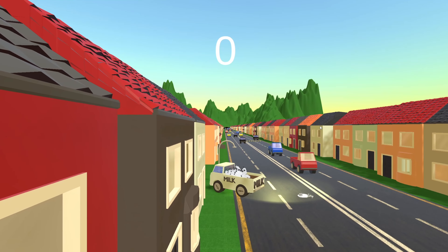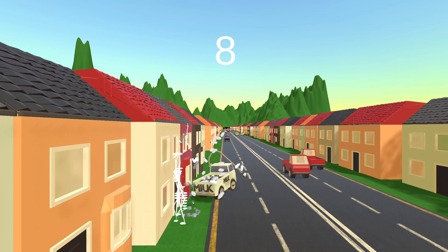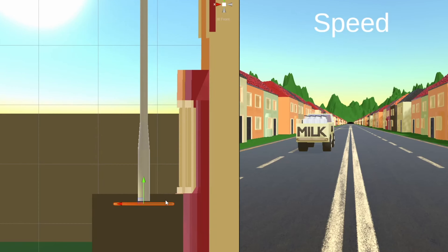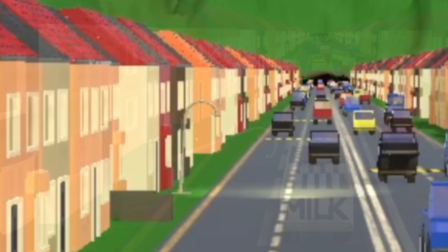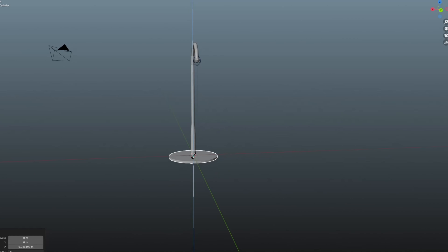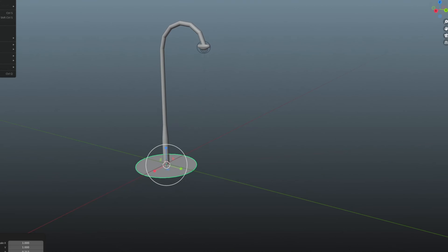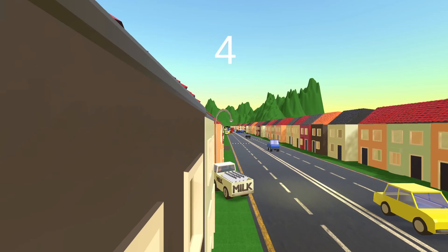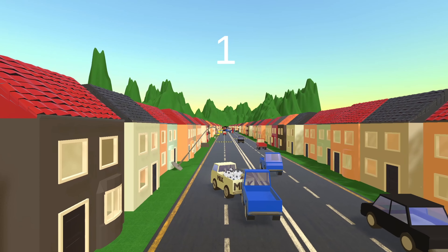I then spent absolutely ages trying to get this lamppost to actually just stand up. The point being that before any collisions it would stand, but it would then be activated by gravity after a collision and be able to fall down or be moved around by the milk truck. After trying everything from triggering isKinematic to creating a separate base, I was just making things worse, so I went back to Blender and created a single object including a wide base. In hindsight I probably could have scripted something to activate or deactivate the lamppost, but I decided to move on.